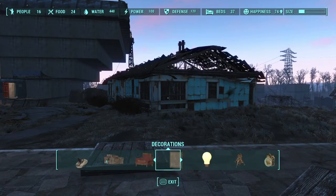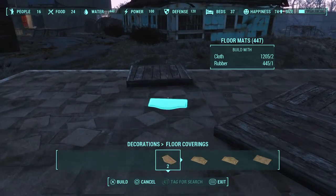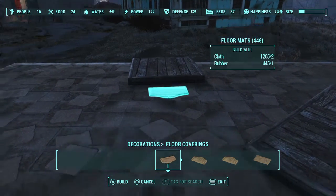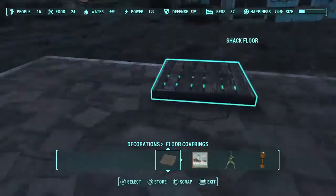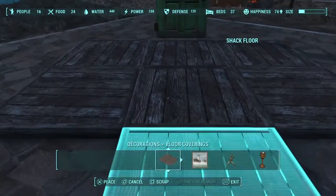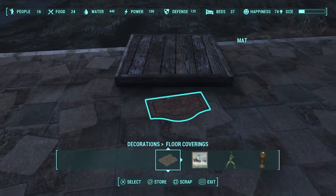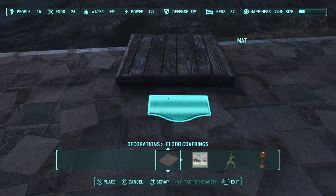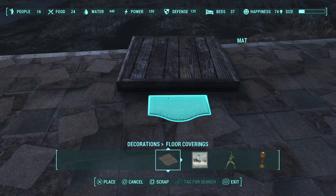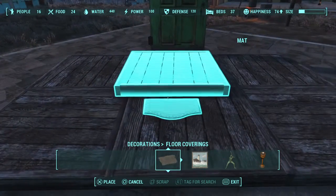Then you go to Decorations and choose a floor mat. What this lets you do is kind of a glitch thing — it lets you place items where they shouldn't be placed. For instance, if I try to put this by itself, see how it won't allow me to? But if I do it with a mat, it makes it 20 times easier. Watch — boom! Thank you so much.